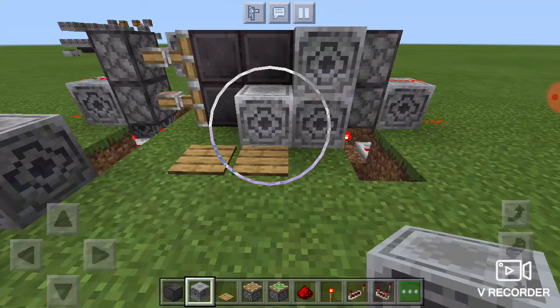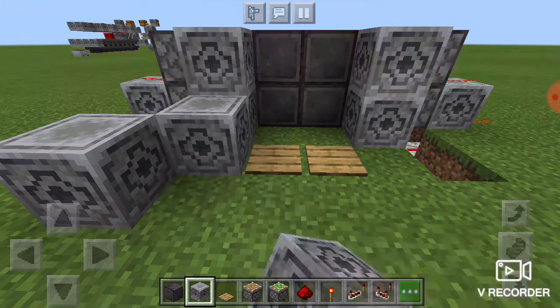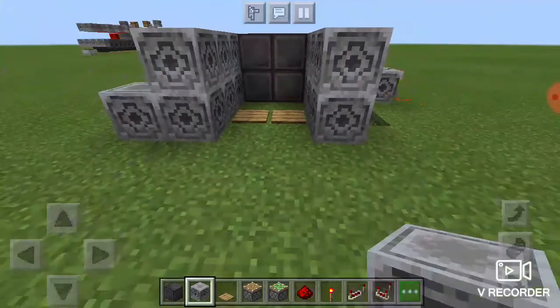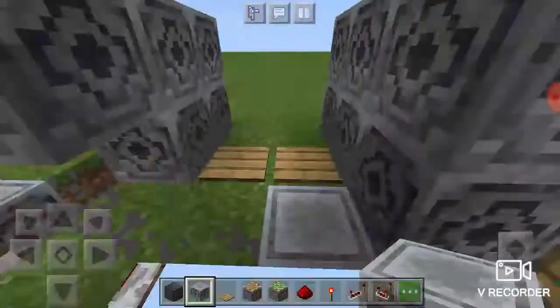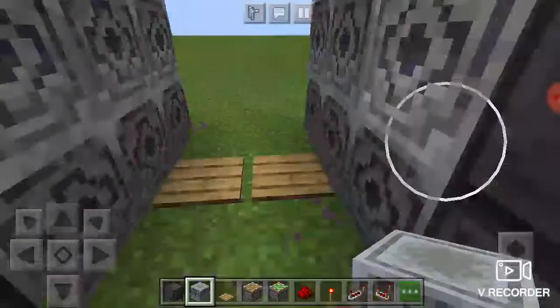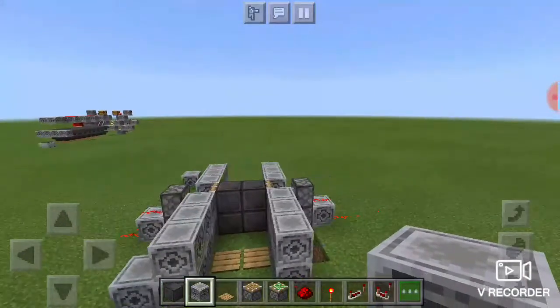You may cover it up. Like I said you can use any block that you like - doesn't have to be lodestone or netherite, I just think they look cool. Like that, and then you have a working piston door.